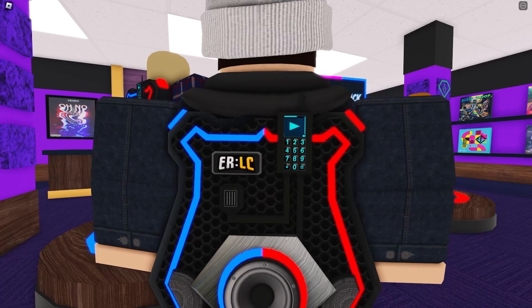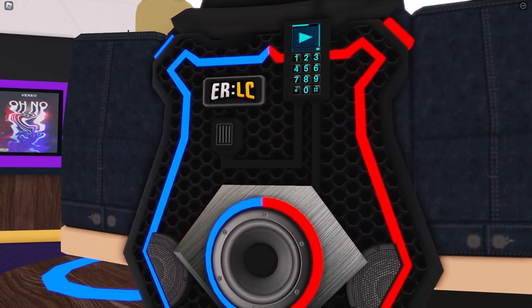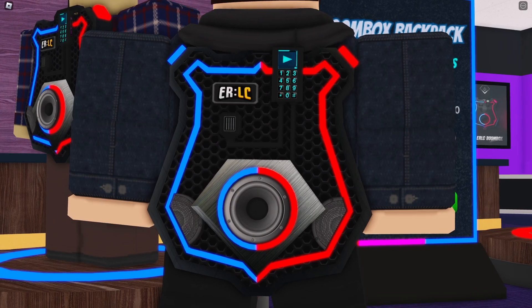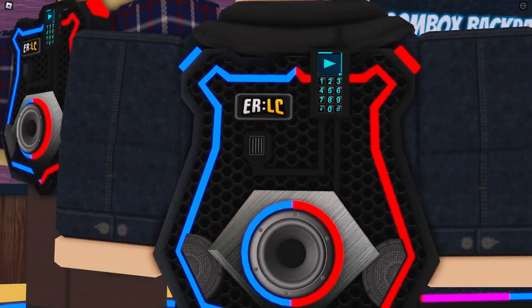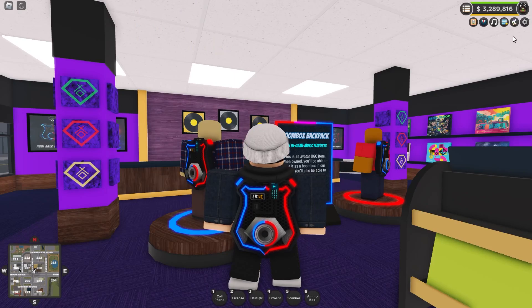It is a bit of a strange design. There are components such as a mobile device with the UGC logo, all encompassed in a badge shape similar to the old UGC logo. There are also a couple of speakers at the bottom and what looks to be a radio. Anyway, it fits on your back, and what this allows you to do is open up a UI.